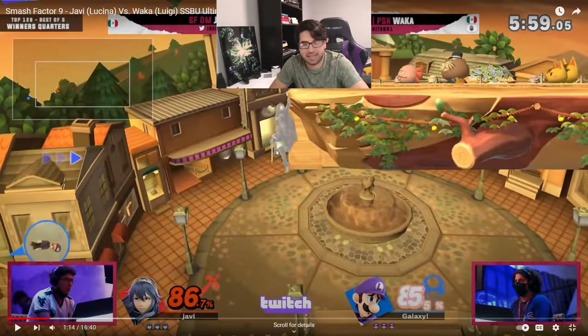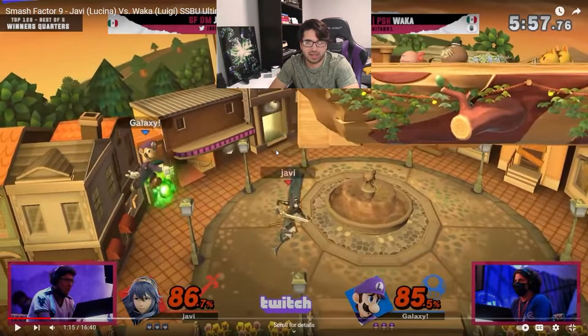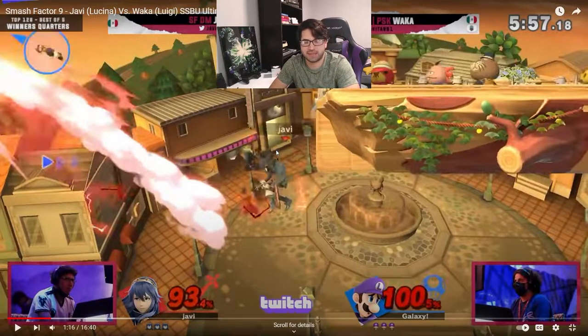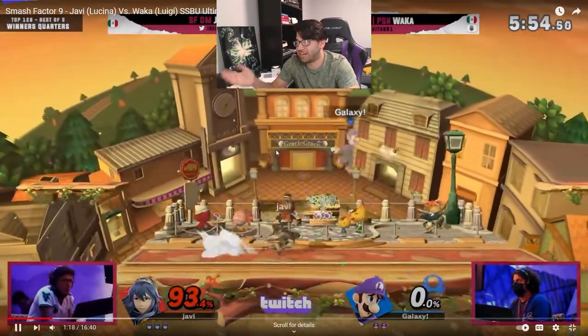Now Luigi has to side B — he can't get back with only jumps. At this point Luigi can't do rising down Bs; he'll die, he won't make it back. He has to jump with a move that doesn't put him in enough lag to prevent him from getting back to the stage. He decides to do fireball to try to hit Lucina out of an attack, but Lucina ends up trading with the fireball and hitting Luigi at the same time. Luigi did not have a lot of options, if any. Javi basically got a near-guaranteed edgeguard there.